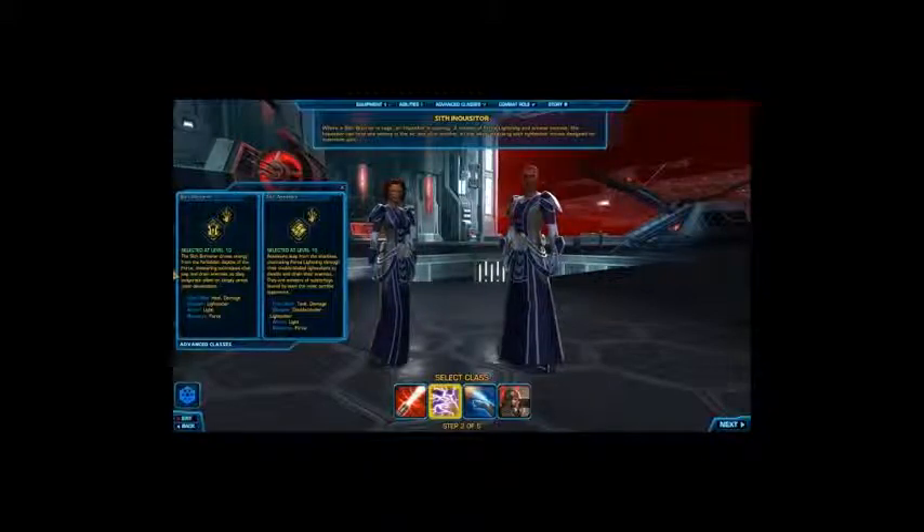You can see here: Sorcerer basically draws energy from the dark side. If you go Sorcerer it will be more like force attacks. The best thing about this class though is you do get a lot of lightsaber attacks as well as force attacks, so you can sort of mix and match it. You can go for the Sorcerer if you want to go purely force-based, like sort of magic-based, and then the Assassin is more stealthy, more like a sort of rogue — you get to use double-bladed lightsabers for that as well.